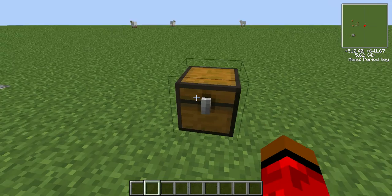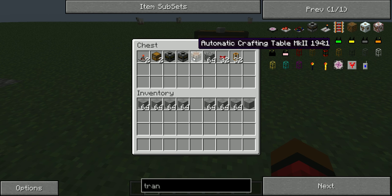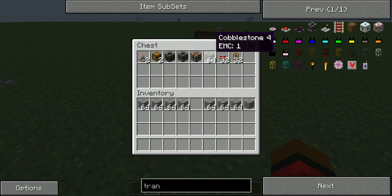You will need two timers, two chests, one filter, one transposer, one automatic crafting table mark two, and something to make into whatever you're making — just use whatever for now if you're testing it.